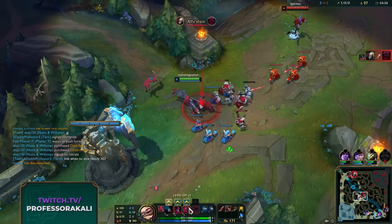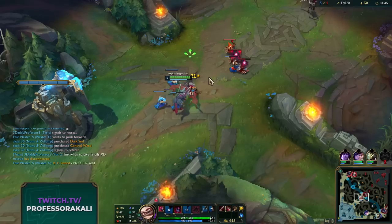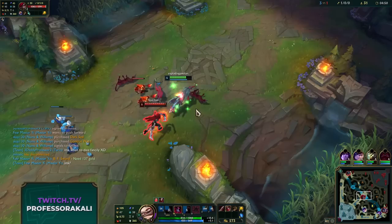Our E actually has a passive - packmates recall to Nefiri and restore 100% of their health. So when we use our E it brings our dogs back to us, as you can see they're right next to us - just in case you want your dogs to take some damage for you.